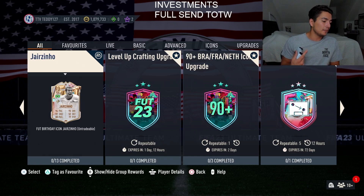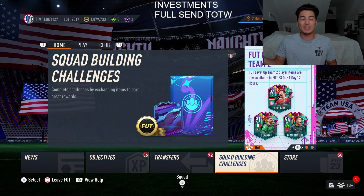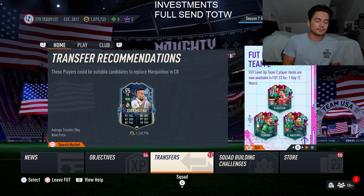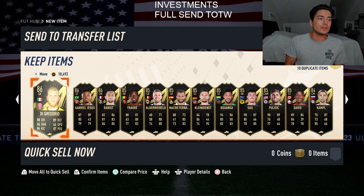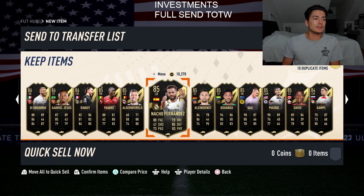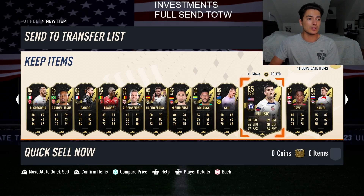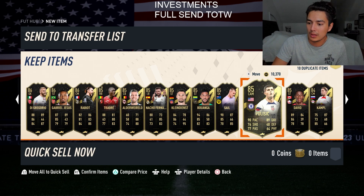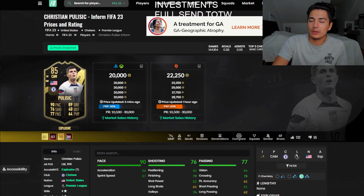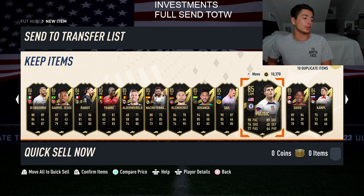Tomorrow is Thursday content drop, Thursday maybe player SBC and marquee matchups, and Friday is the Footies promo — hopefully we get more leaks. You can see all these team of the weeks I was buying at content — these are all 85 team of the weeks for like 15,000 coins. Pulisic I got for 14k. I've just made so many coins on this team of the week investment — it was so easy to do, so I hope you guys followed along.